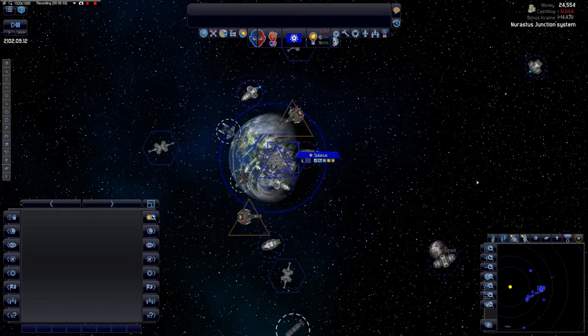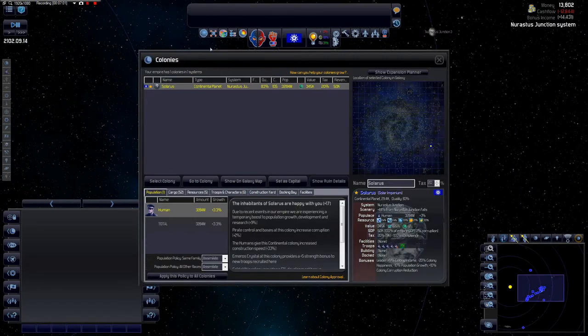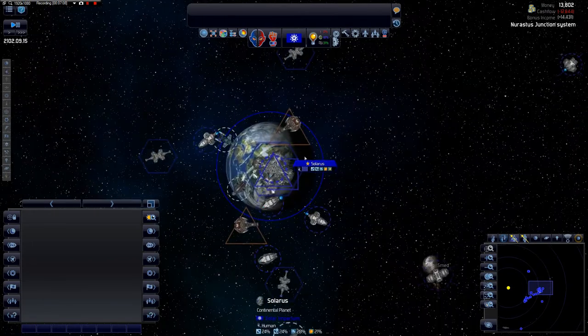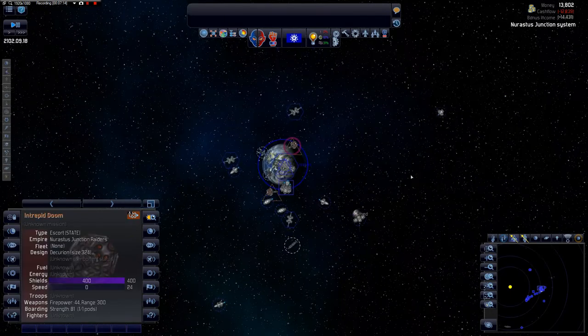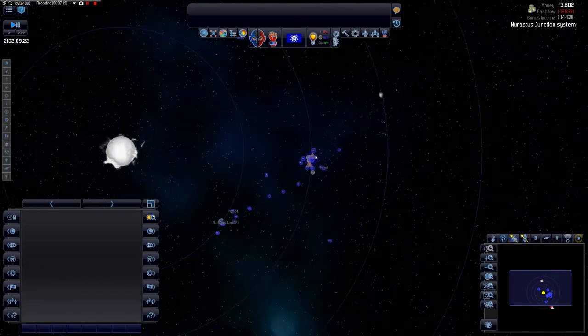Now we can produce some of these destroyers. Three should be sufficient. Let's look at our world — we're at a 20% tax rate, which isn't too bad. The problem is our income is just awful right now because of these pirates. I wonder if the cruiser has left.